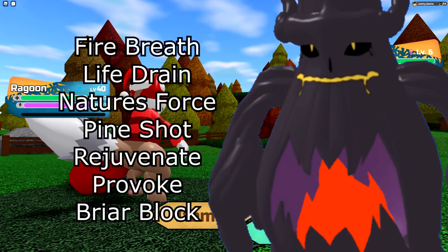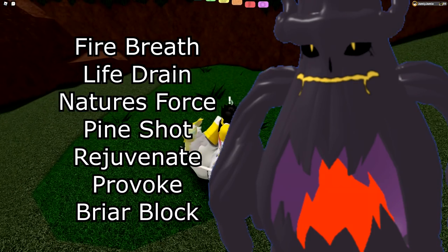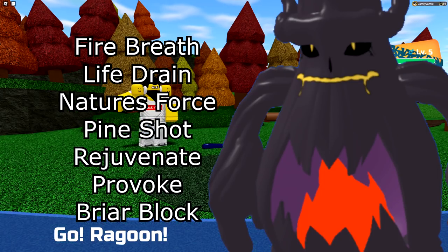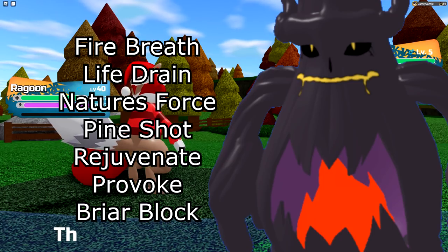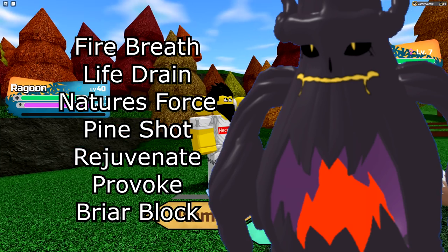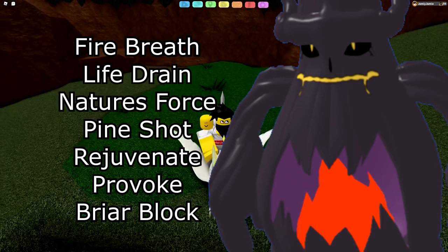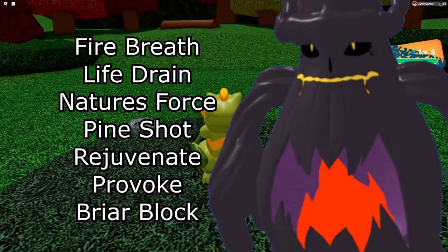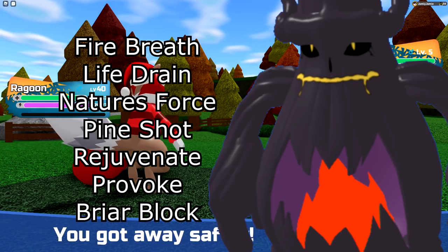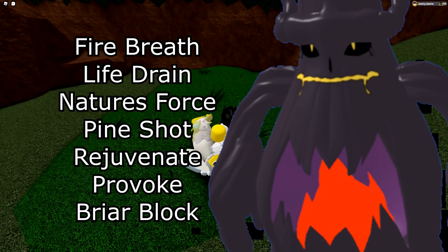Next is Chartike — pretty simple. Fire Breath for your Fire STAB damage. For Plant-type STAB you have Nature's Force for damage, Life Drain which I personally use for a little health back, or Pine Shot for dealing with Scapegoats. You also learn Rejuvenate and Provoke, and that's basically it. There is also Briar Block on Chartike. I run Fire Breath, Life Drain, Rejuvenate, and Provoke — there's also Photosynthesis if you don't have Rejuvenate.